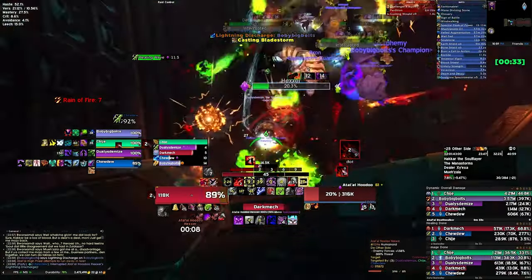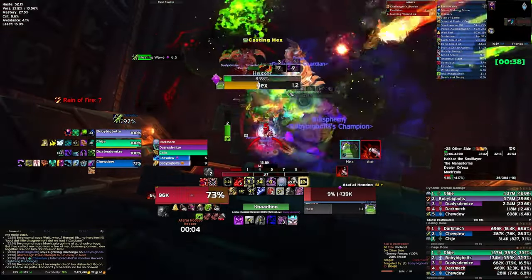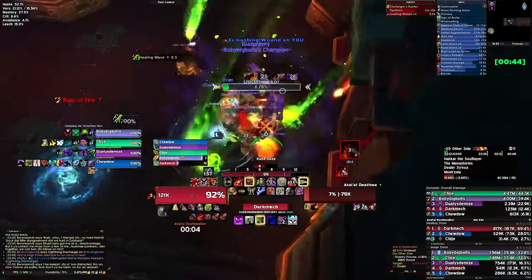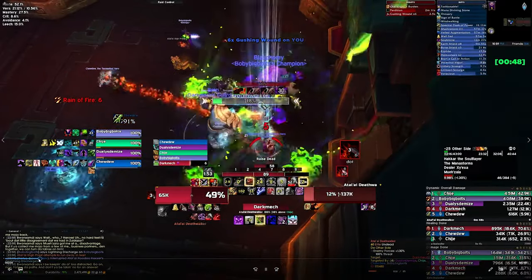The death walkers cast a Bladestorm and stack a bleed on you as well. You can stun the Bladestorms, or use that time when they're bladestorming to slow them and stay away to drop your bleed debuff. Kyrian fireworks or a Dwarf racial is really powerful for getting rid of that bleed.